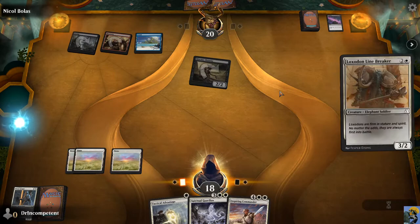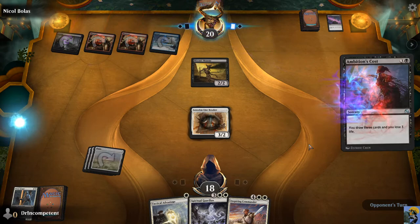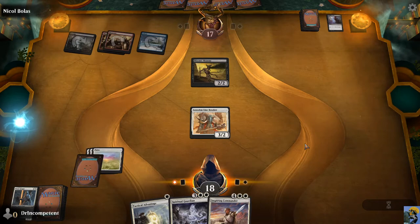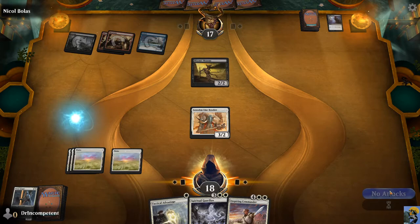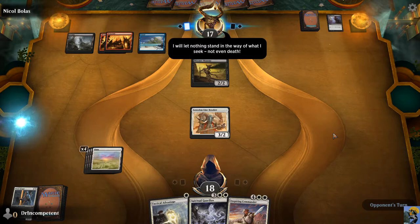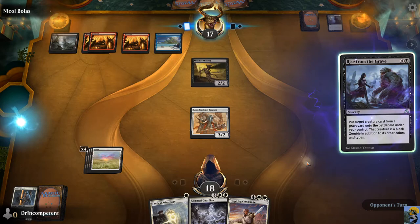Let's get my elephant out. There is nothing else. He drew three cards and lost three life. Good card. He didn't attack — that's kind of him. I'm not going to attack. He says: I will let nothing stand in the way of what I seek, not even death. That's bold. Rise from the Grave — put target creature from the graveyard onto the battlefield under your control, it's black and a zombie. Here comes that dragon that he chucked.